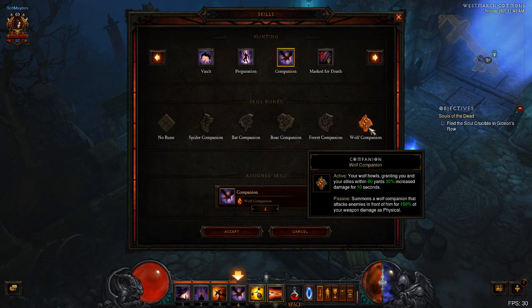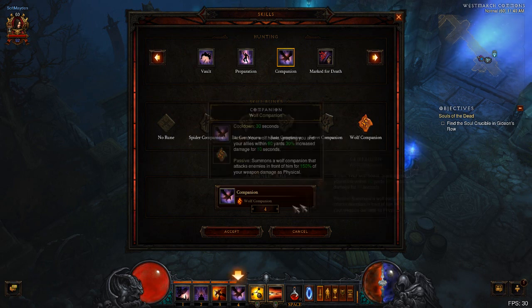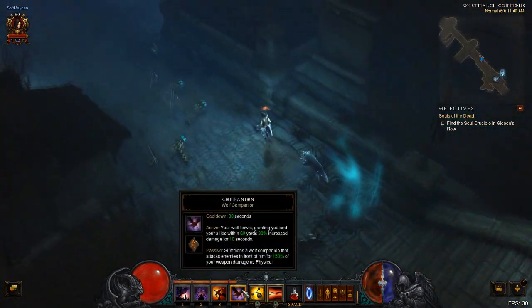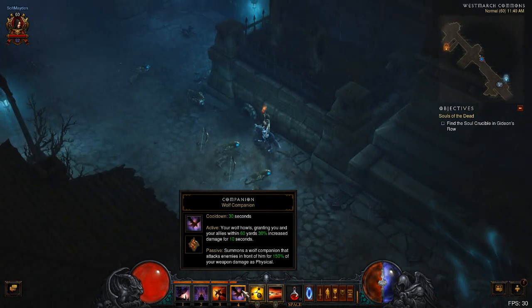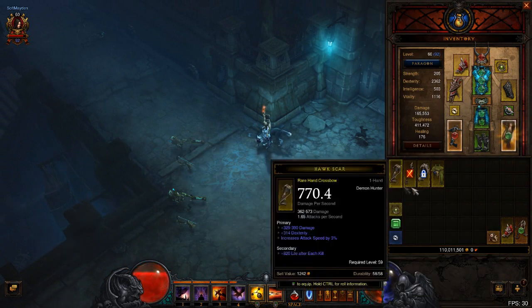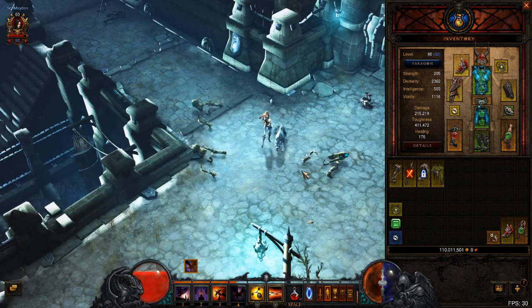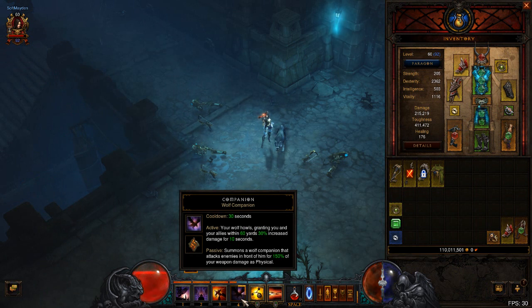The final companion is the wolf companion, which has always been the big damage-dealing one. It deals the most damage out of any companion passively at 150% and also has a little AOE swipe. The active ability for the wolf synergizes with that extra damage-dealing — your wolf howls, and you and any allies within 60 yards get 30% increased damage for 10 seconds. 30% is massive, that's a huge damage buff. In a party this is going to be very powerful. We activate it and get a big damage buff. Basically, every 30 seconds you have a 10-second damage buff — one third of the time if you're constantly popping it — kind of like a barbarian shout.